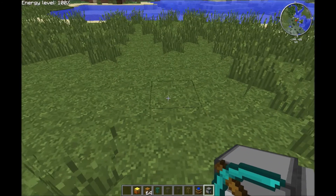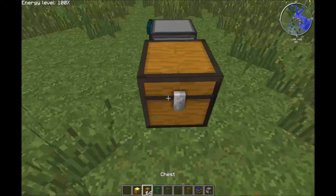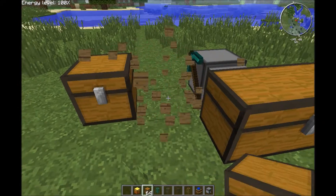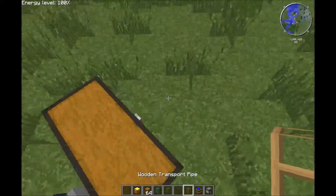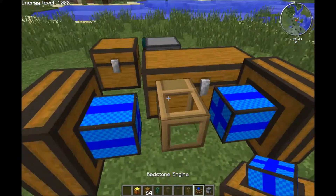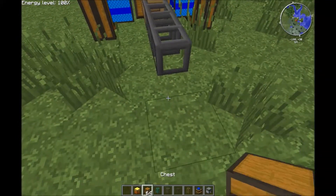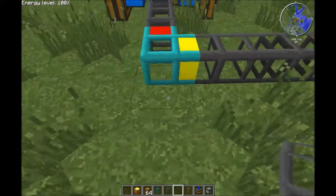First, you place it down. Now, if you don't want to make this automated, you can just skip ahead to when I actually start using the mining turtle. But I want to make this automated so that you can see that you can actually automate this completely. So I'm just going to put a pipe here.